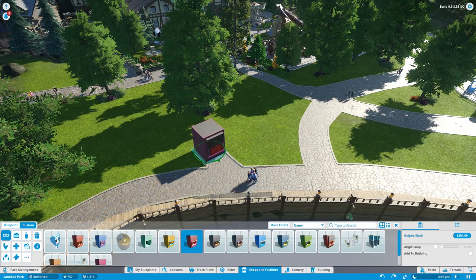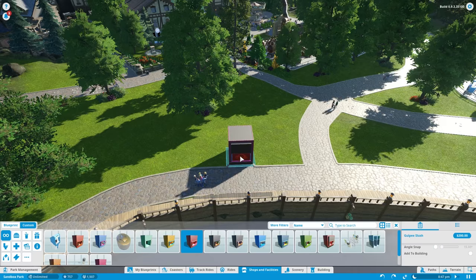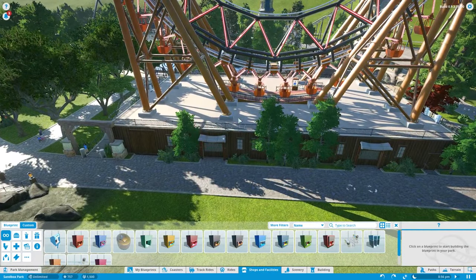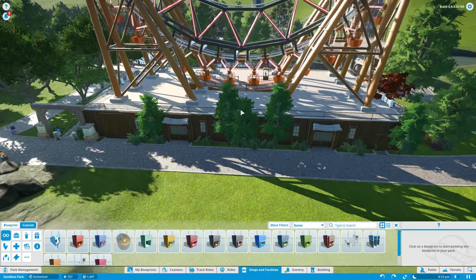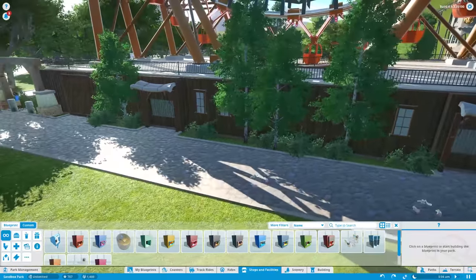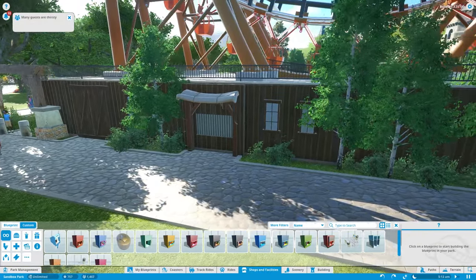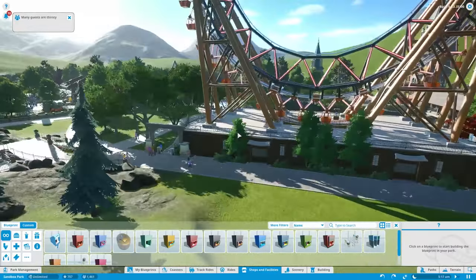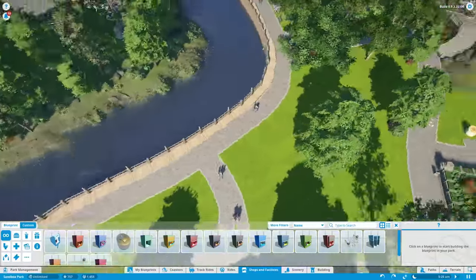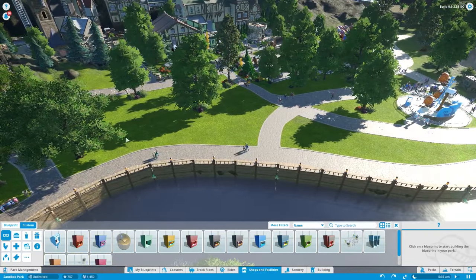We can now put shops in here like we were talking about — underneath the ferris wheel — but it wouldn't let me fit them before. So I made some makeshift shops that just look like closed-down shops, which I think looks pretty cool. I even put the path in underneath to make that work.